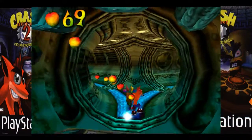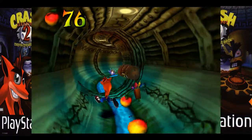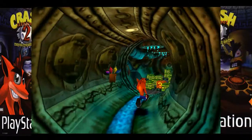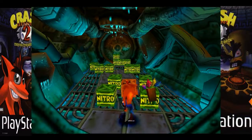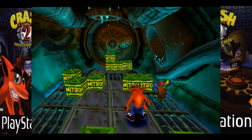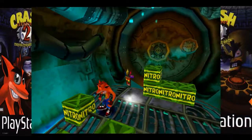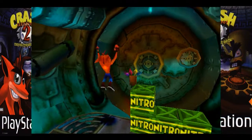We've got a branching path here. I'm not sure which way we should be going, but whatever. I'm actually going to go right first. This room is pretty daunting. Why would you ever want to go through here? If you shimmy your way past the nitro crates — it's almost like they're guarding something. I wonder what it could be.